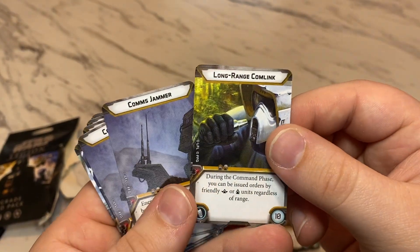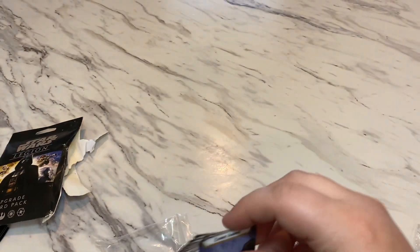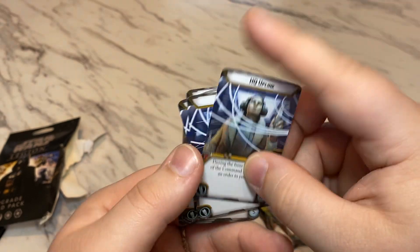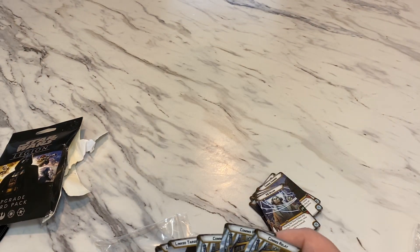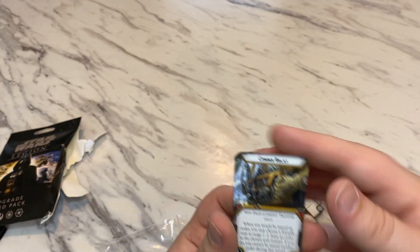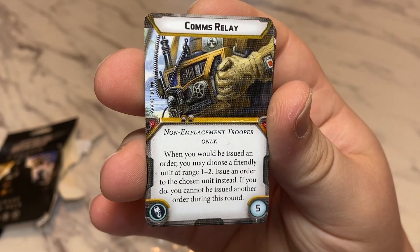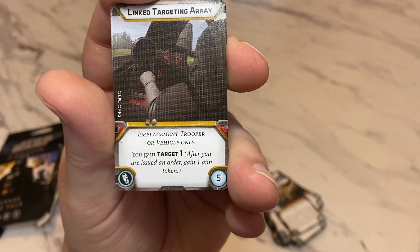2 copies of Long Range Coms, so you can be issued an order by a friendly commander or operative regardless of range. 2 copies of Coms Jammer, which means at Range 1 enemies cannot be issued orders unless they issue orders to themselves. 3 copies of HQL Plank, which is an exhaustible where you can issue orders to yourself during the command phase. 3 copies of Coms Relay — it does have the updated errata text — so when you would be issued an order, you choose a friendly unit at Range 1 to 2 and issue an order to that chosen unit instead. If you do, you can be issued another order this round. And then 3 copies of Linked Targeting Array, which gives you Target 1, so after issuing an order you gain an aim.